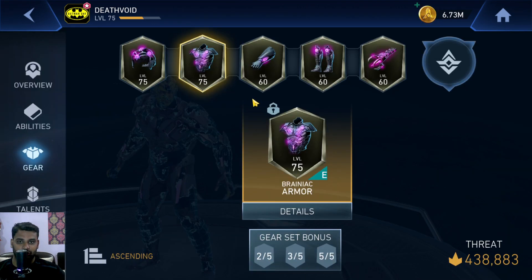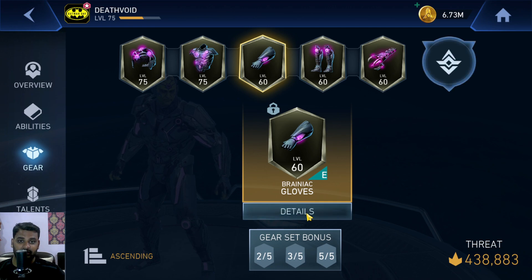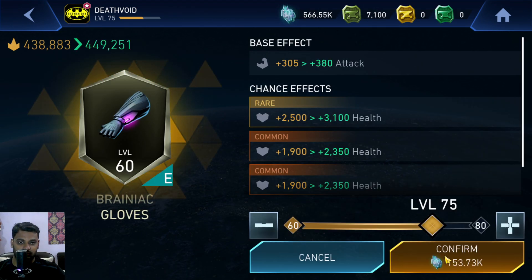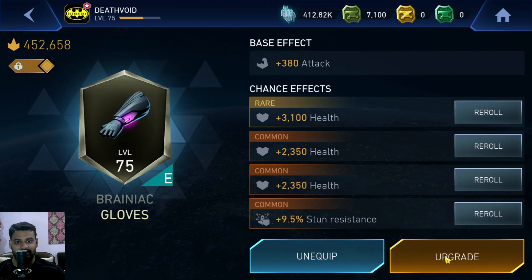Critical attack damage is what we got on the fourth gear effect slot. Maybe I need to reroll a few of these effects, definitely.